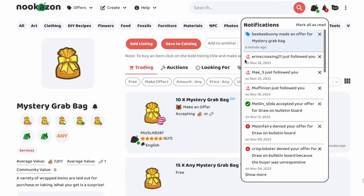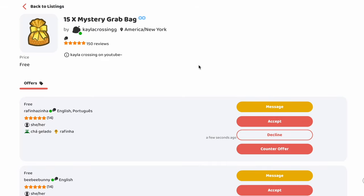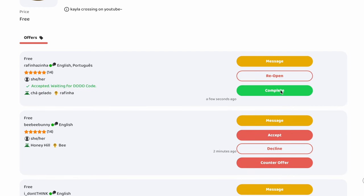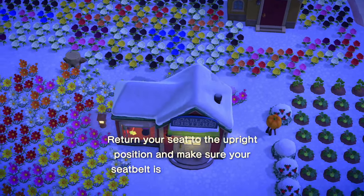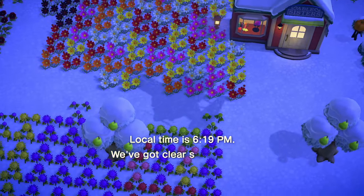We officially got our first offer for the mystery grab bag, so let's go check it out. We have three offers — that's pretty good. I'm going to request a Dodo code, accept and request Dodo code. Once this turns blue you can click 'on my way' and then the Dodo will appear. Let's go over to their island. Oh, look at that beautiful flower garden — I love roses and cosmos. I feel like this is a good choice.